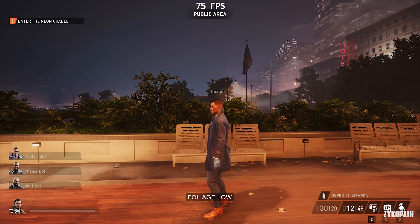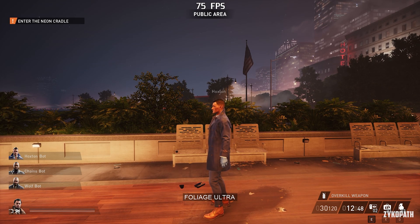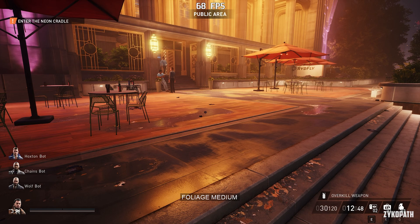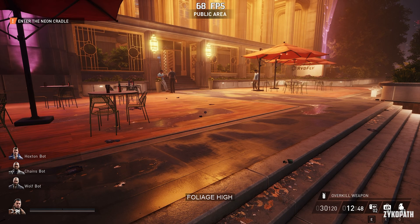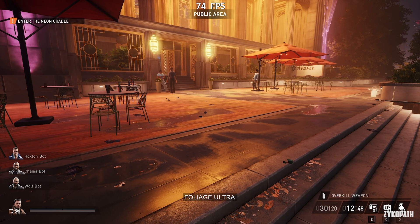The foliage setting doesn't do what you think it does. Instead, it controls the amount of trash on the ground. After testing many levels, I found this out the hard way. As far as my testing goes, I haven't seen this setting affect any type of foliage in the game, so I have no idea why this setting is called foliage — it should be called something else.